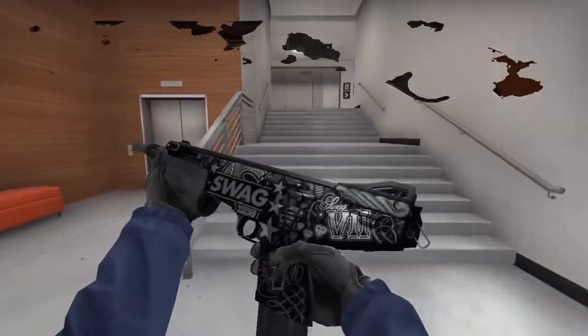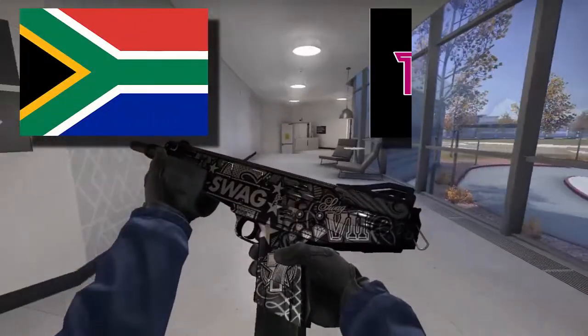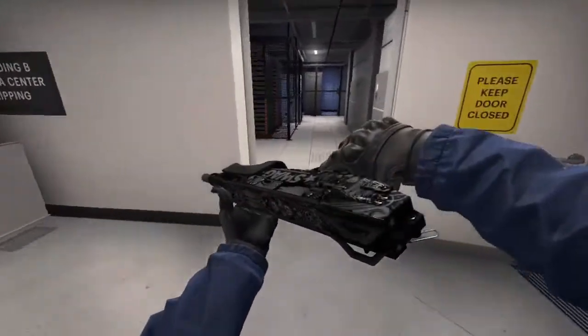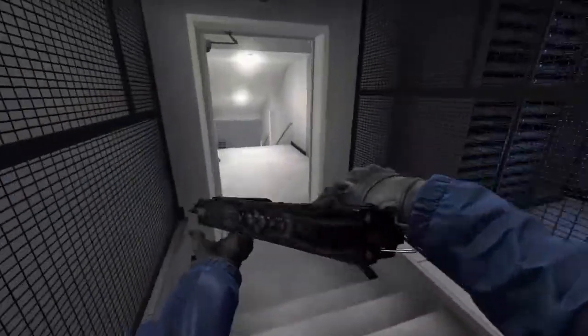The counterpart of this weapon on the Terrorist side is the Sawed-Off. The MAC-7 is a South African shotgun manufactured by Techno Arms since 1995. It is unique for having a relatively compact shape for a shotgun, and fires a specialized 60mm 12-gauge shell, which is rather uncommonly produced.